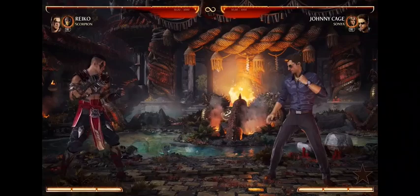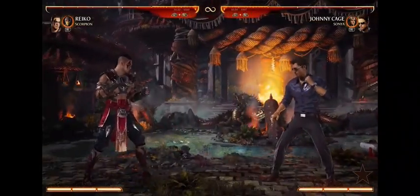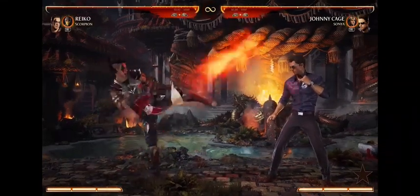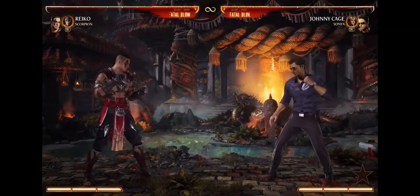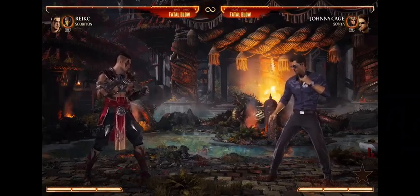Go ahead and jump at me. Bang. So three, just standing three — pretty good anti-air. As you can see, it covers a lot. It's almost hitting the health bar, it's almost knocking the health bar down. So if you can read a jump, that's a pretty good anti-air. I've been using it a lot. I really enjoy that.